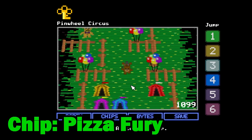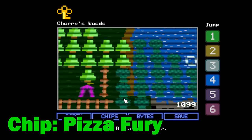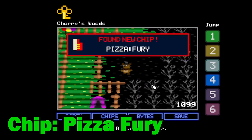Once again, teleport to area 6 but this time exit the area by going south and you'll find these trees next to the riverbank. If you walk into them you'll glitch into a hidden area and find a chest guarded by another endo boss. Upon beating him, you'll find the pizza fury chip.